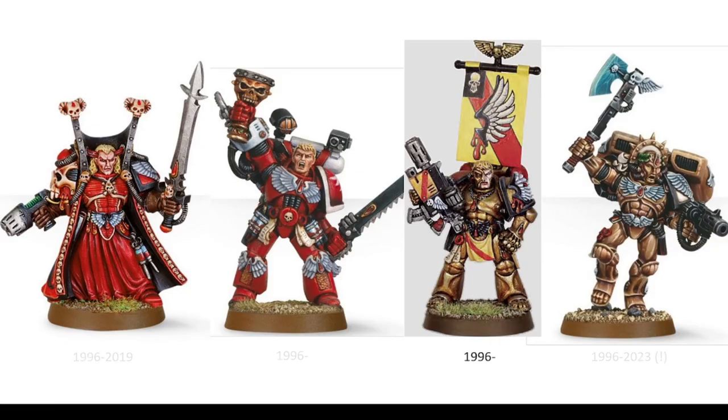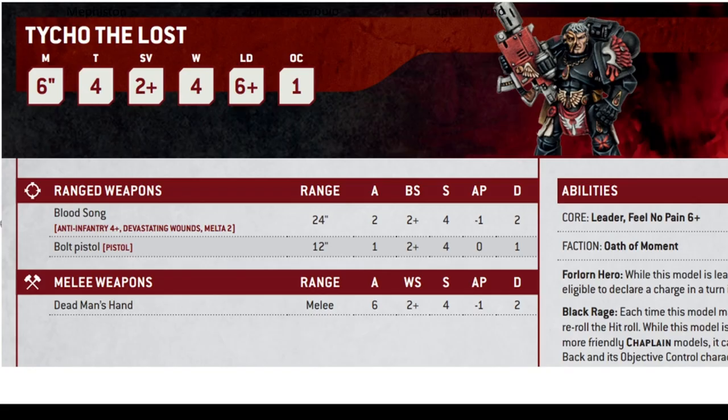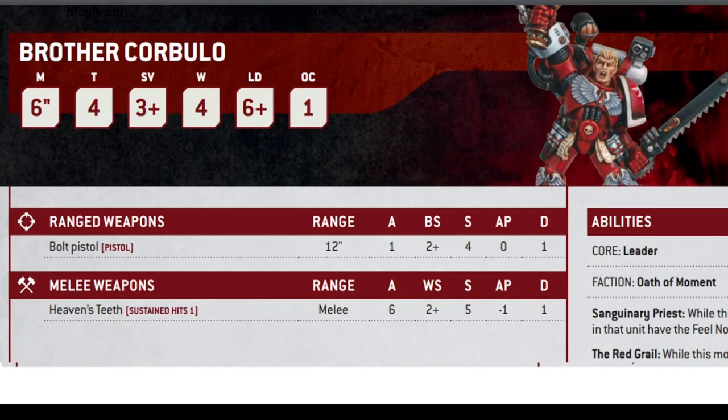And we got all of these characters. We got Mephiston on the left, who was finally retired in 2019 when he got a new model. But interestingly, Brother Corbulo and Captain Tycho in the middle are still going, and Dante only just got a refresh this year. If you look at the very recent 10th edition datasheets, that is the same model for Tycho with a different paint job — same with Corbulo as well. That is the original 1996 model. So my guess is these models are some of the oldest models still with rules into 10th edition. Maybe they'll get an update soon.